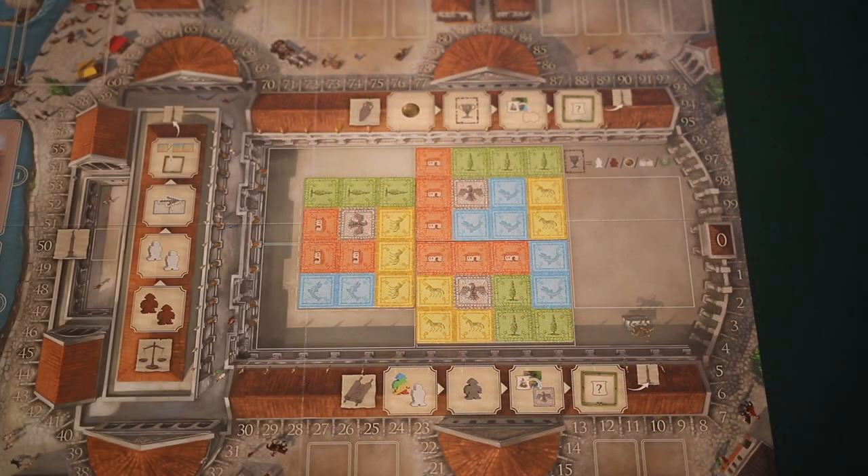Next, you'll lay out a number of mosaic boards depending on the player count. In a two-player game, you'll use three mosaic boards like we've shown here, and you can lay them out in any arrangement. Our setup here is one of the provided examples from the rulebook.